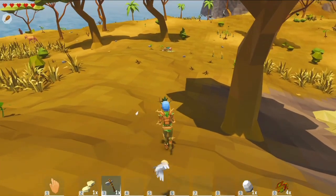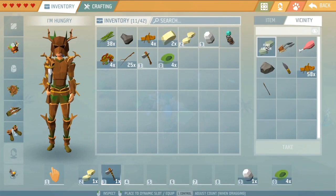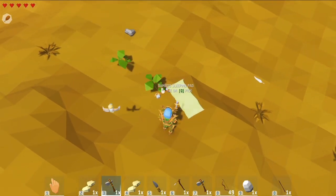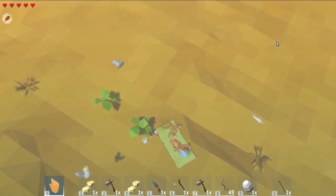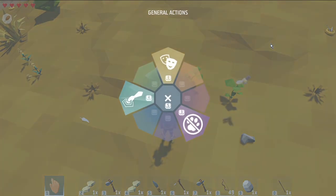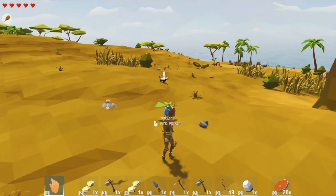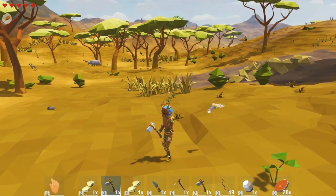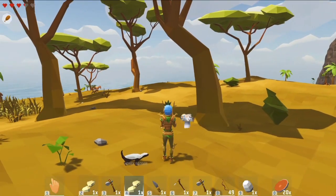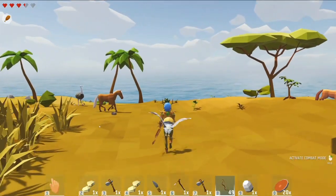There's the hole in the ground, there's my stuff — nice, I'll take it all. I was trying to get back to the boat. I still don't know why the bow didn't work. I have my arrows, I have my bow — oh darn it, honey badger. When I activated combat mode I couldn't shoot, and I don't know why that is. Is it coming after me? I'm going to jump out of its way.